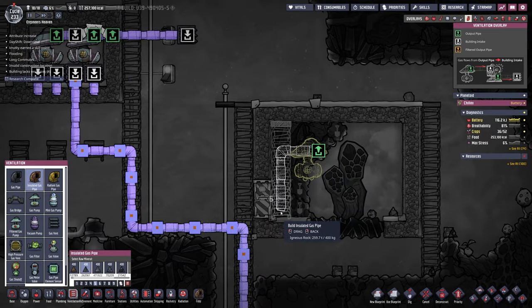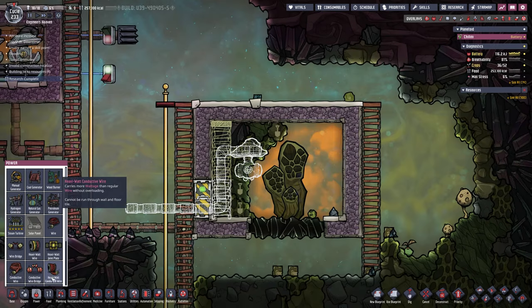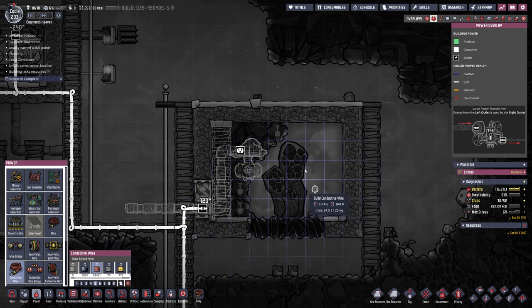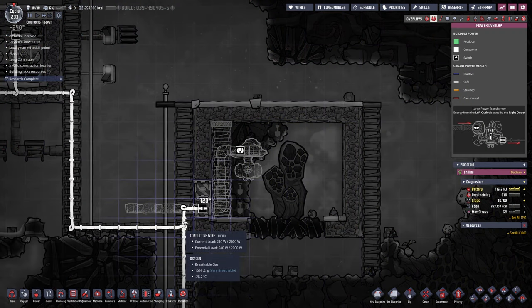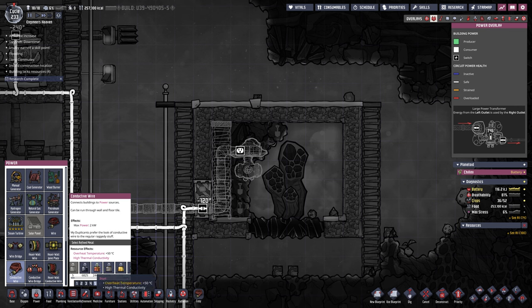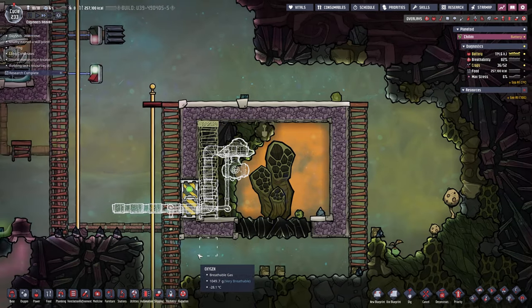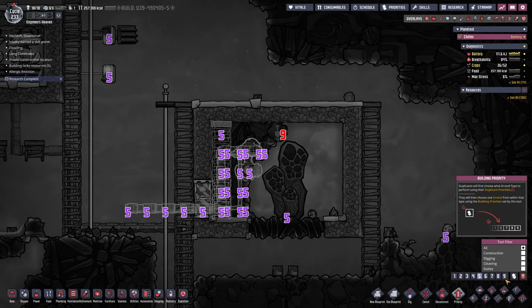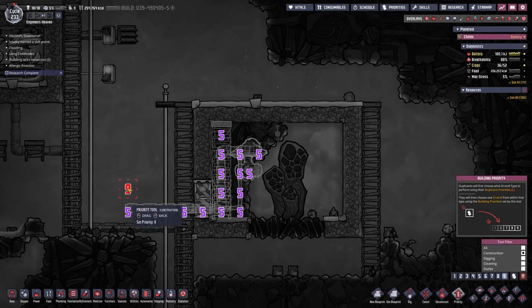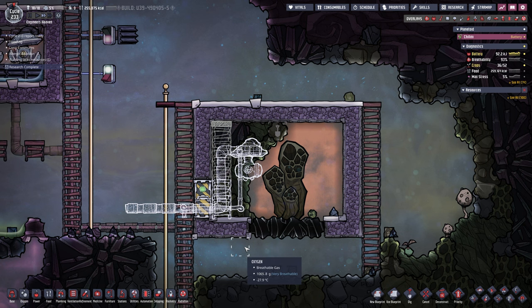We'll also need power in there, but the current lead wires won't fly because of the heat. So we'll grab wire made out of iron — iron should be enough to not overheat and supply the pump with power. We'll set all construction to number nine priority so it gets built sooner rather than later.